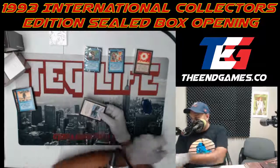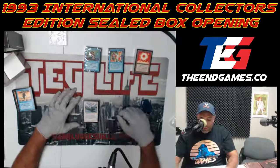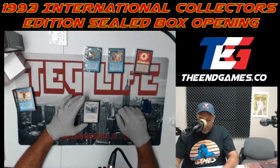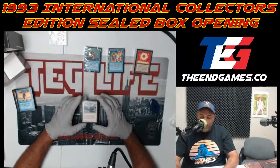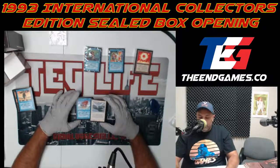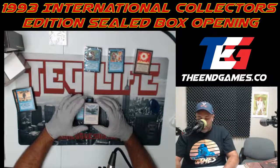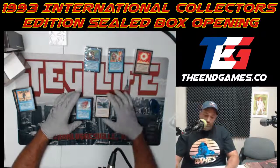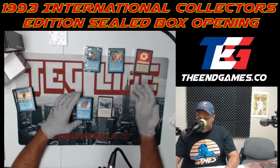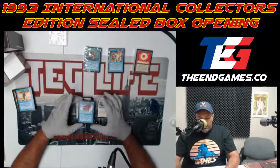It is a pure joy today to open these. My first card right here — Island Sanctuary. This is a very good card: decline to draw a card and in exchange you can only be attacked by creatures with island walk or flying. You'd combo this with Howling Mine, so you can afford to draw one less card, and play cards like Gravity Sphere so all creatures lose flying — essentially nothing could attack you.